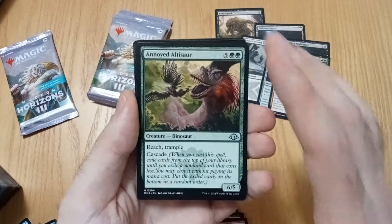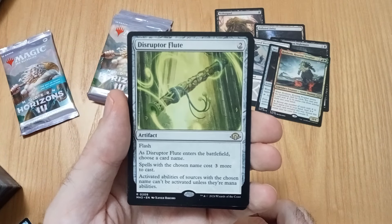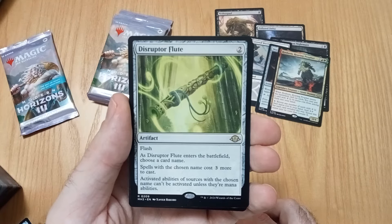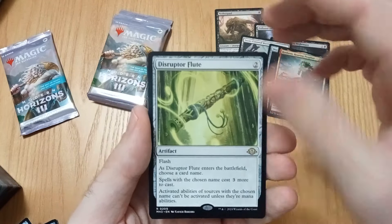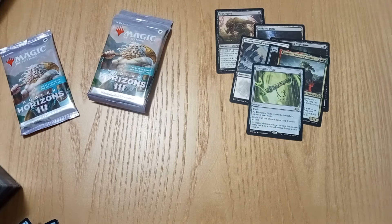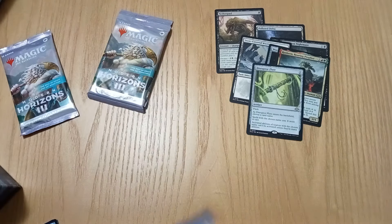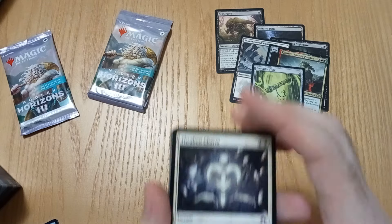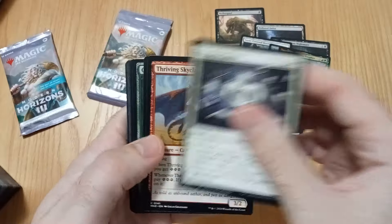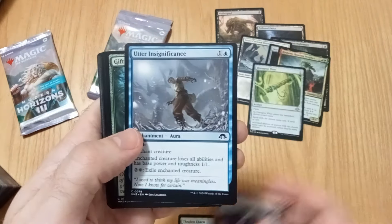Reach, Trample, Cascade. Disruptor Flute — choose the card name. So basically kind of like a bad pipping needle. Is the pipping needle what I'm thinking of? I think so. Probably not — I usually have a bad memory about cards.